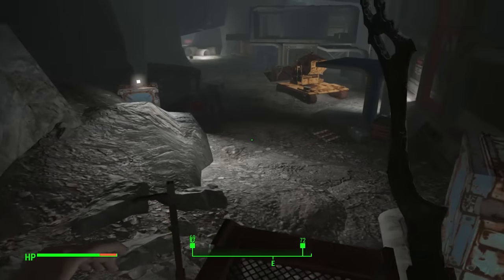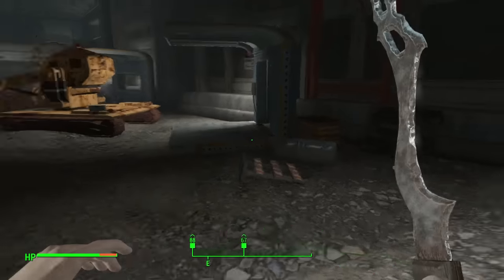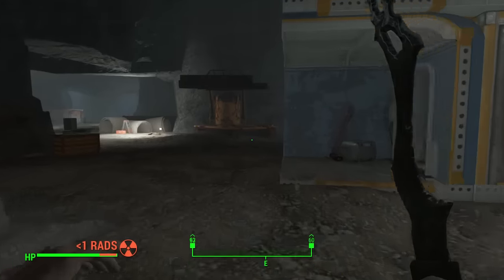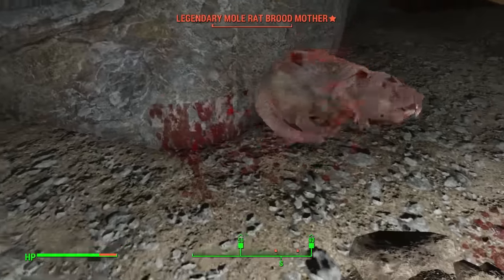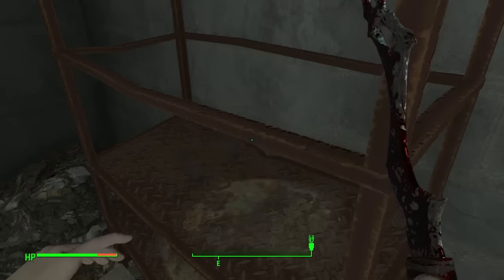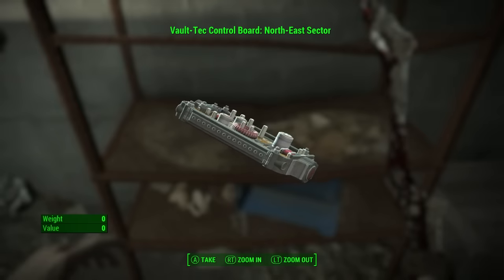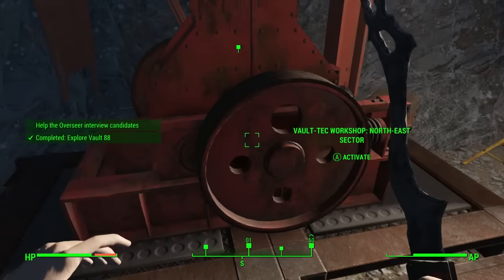There are four areas — the main area and then three more. So if you didn't know how to count to four, well, there you go. Basically, for each of these areas you're looking for a Vault-Tec control board that you put into the workbench to make it active. Then you can edit stuff and build things in those areas.